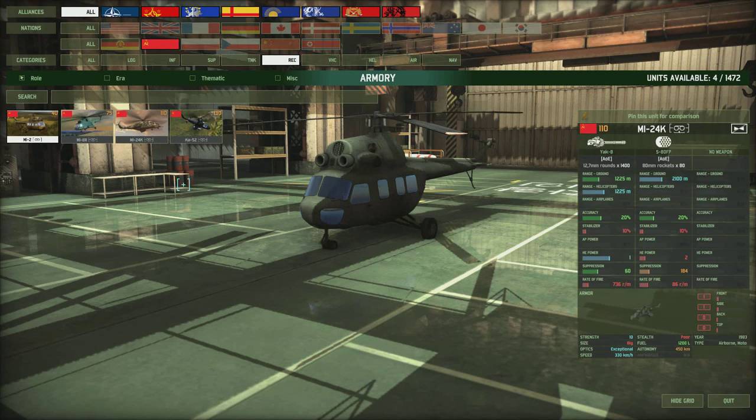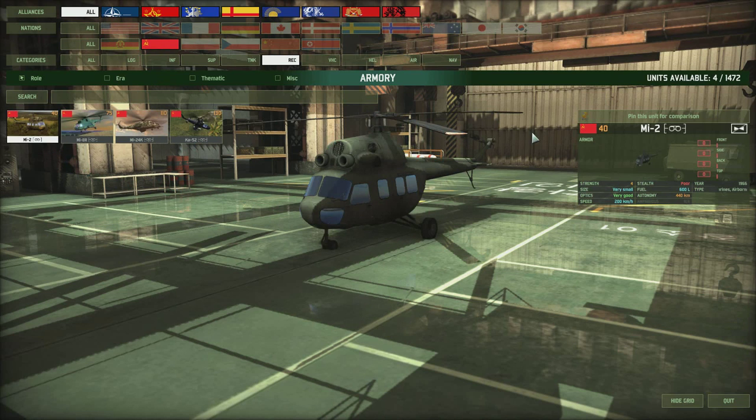For Russian choppers, the MI-2s are quite cheap at only 40 points with very good optics. You get a lot of them so you can spread them around the board, and if one gets shot down you can replace it cheaply. Speed is a little low which lets it down, but the very good optics compensate. It's very small so it's hard to hit, though with a strength of only four it will get shot down if hit.